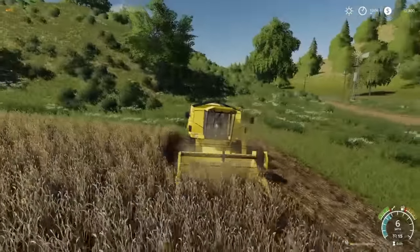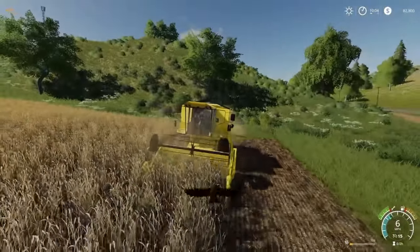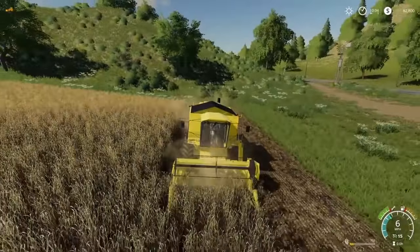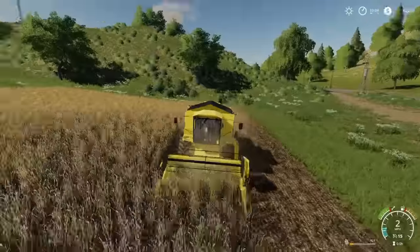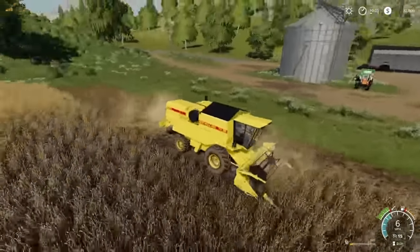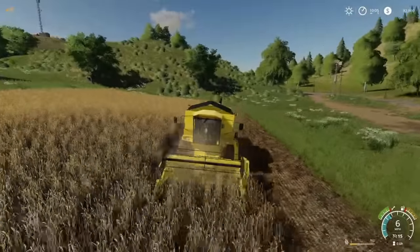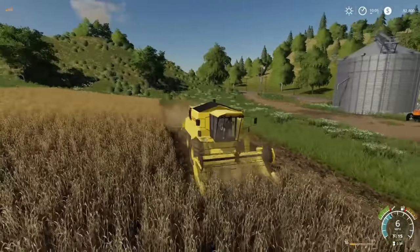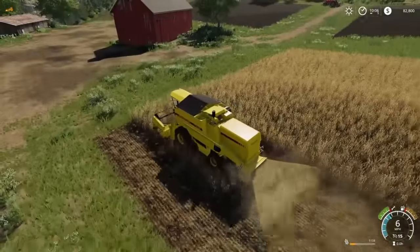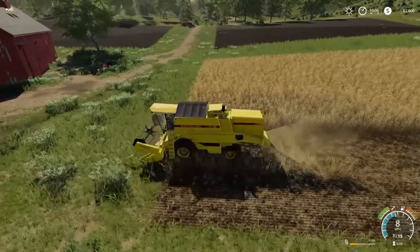We'll go and do some third person action here because this looks amazing. Look at that — the birds just flew up out of the crop! It was probably wheat, I'm assuming. I'm still going to get used to all the new icons for the crops — they have new icons and stuff like the canola looks different. And we're missing a row. That's lovely — always got to mess up somewhere.